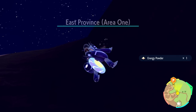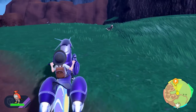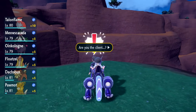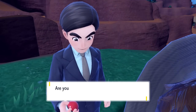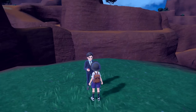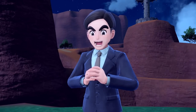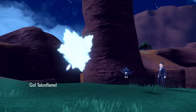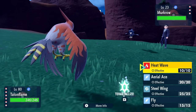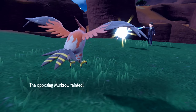Almost there — we just need to climb up here to East Province Area One, where there's some new Pokémon. There's a trainer we haven't taken on. They ask about a sample they contacted us about — doesn't sound familiar, so probably not. We're challenged by Mario the office worker. They send out Murkrow, level 23, so very low-level compared to where we're at. We'll just use Heat Wave — with our giant level advantage everything's going to be a one-hit takedown.